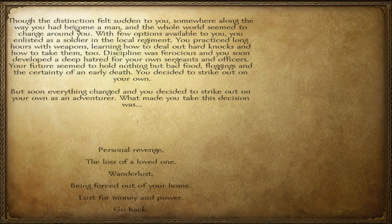There are some text inconsistencies in this mod they need to address — for example, it says 'you decided to strike out on your own' but then immediately says 'but soon everything changed and you decided to strike out on your own' — so just in case you're very picky about that. For motivation, 'what made you take this decision?' — personal revenge could go with the officers and horrible treatment, but I don't think I'd strike out for revenge. Wanderlust is definitely a big one. Being forced out of your home doesn't really make sense. Lust for money and power is a big one — because you're sick of the bad food, the floggings, the certainty of an early death. You want money and people you can order around, so I think I'll go with lust for money and power.